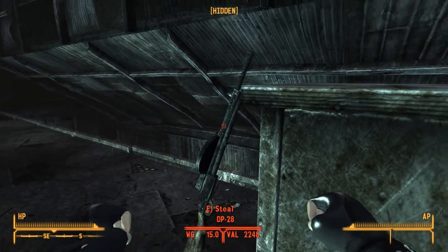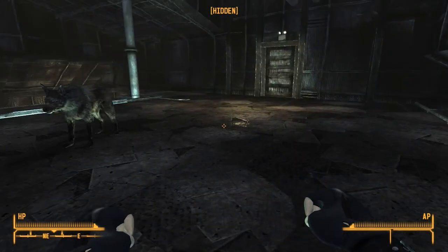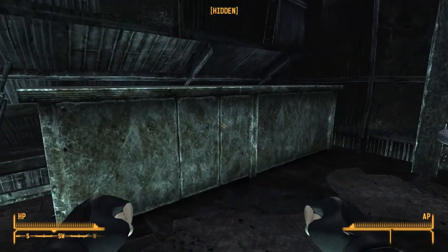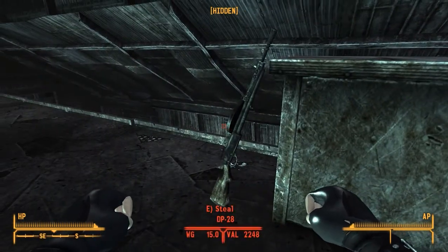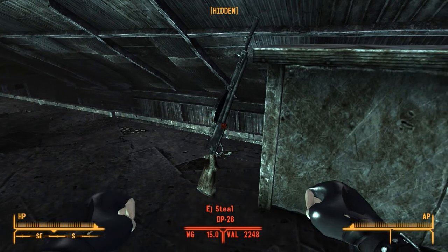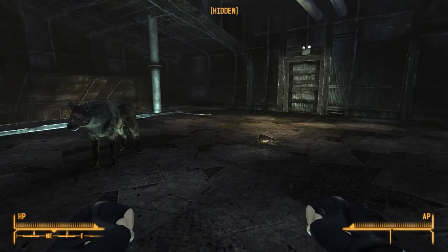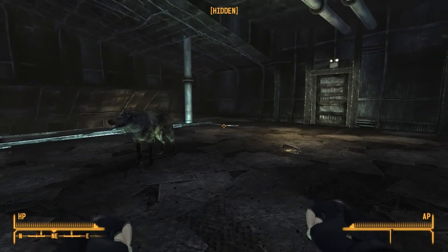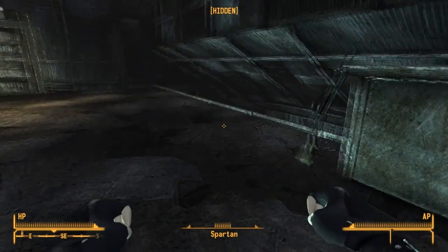You're going to find the DP-28 here in the Camp McCarran Supply Shack, right next to the metal table — or shelf — over here. So what you're going to have to do is steal it, and make sure you're hidden just in case. You never know who may walk up here, but I don't really see anybody walk up here, so we're all good.